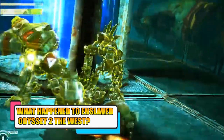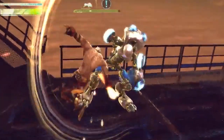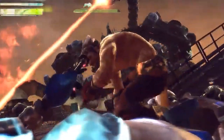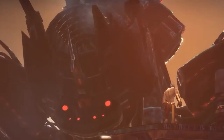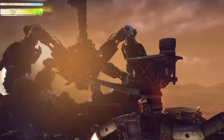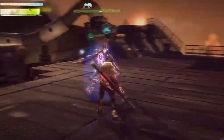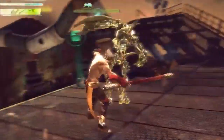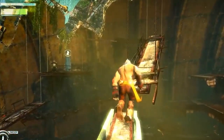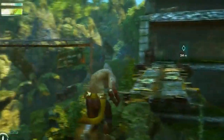What happened to Enslaved: Odyssey to the West? Ninja Theory, known for big names like Heavenly Sword, had high hopes for Enslaved and went all out in the advertising campaign with numerous ads on the London Underground, on TV, and online. But plans for a sequel were quickly shelved as the game managed to sell only 730,000 copies in the first eight months of its release. Despite largely positive reviews — including an 8 out of 10 from Eurogamer and a Metacritic score of 81 — Enslaved was not able to quite make a mark, due to issues with its price and longevity.